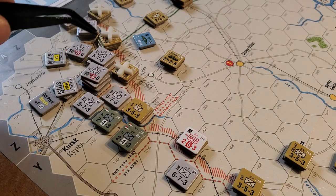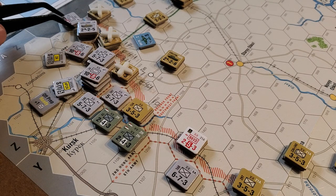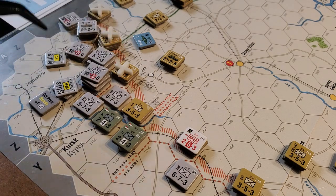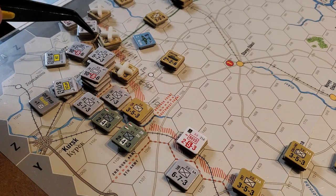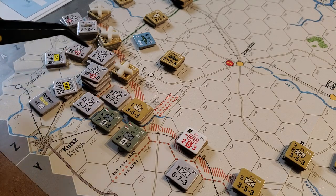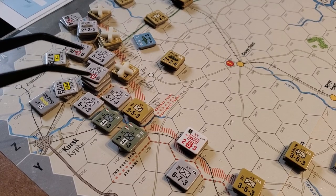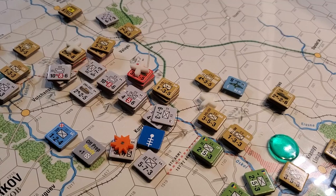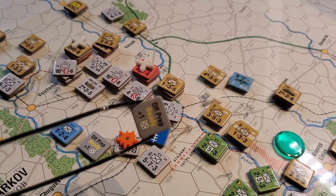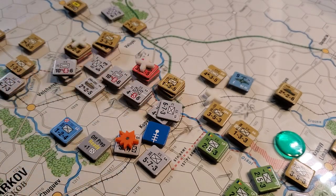So it changes the math here fairly substantially and we need to rethink some of the attacks. I've already started moving some units and we're going to press ahead with the attacks anyway. This red bar here is going to negate all tank shifts for the Germans, which is going to make this a relatively tricky and bloody little exercise. We're not going to resolve all those today — we'll do them, just not on this video. We'll put some air on one of those attacks over there. We'll use the air unit and also this offensive prep marker, which allows me to add a die to the combat result — I roll two dice instead of one and take the result I prefer.